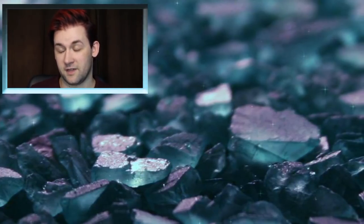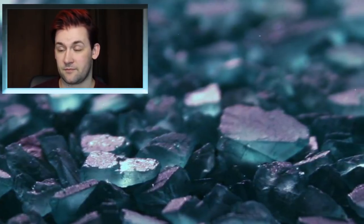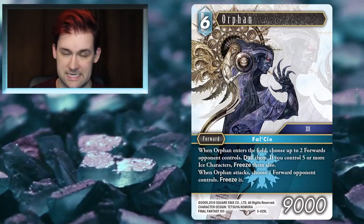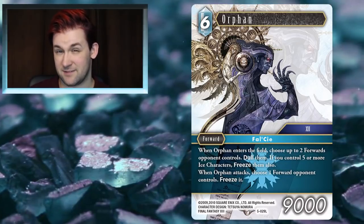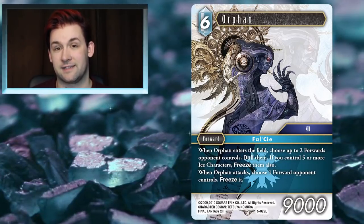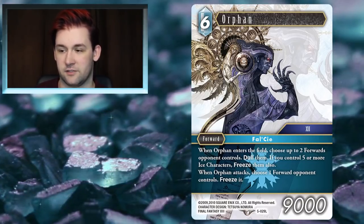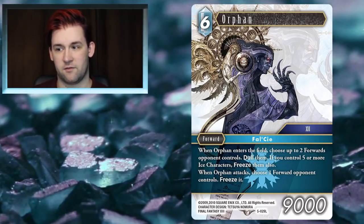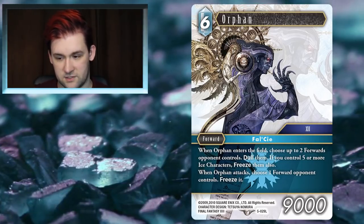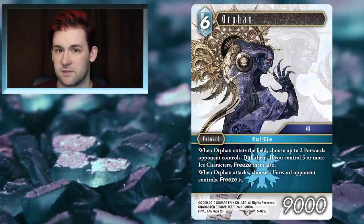Moving over into Ice now. The first Ice card I want to talk about has been sought after by many an Ice player — and Ice has been a favourite for a lot of people pretty much since the beginning of the game — and that's Orphan. Orphan pretty much only goes into mono Ice, as he wants as many Ice characters as possible to fulfill the secondary condition of his main effect, but he is a beefcake within that deck.